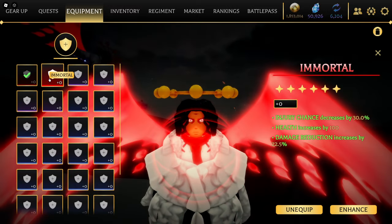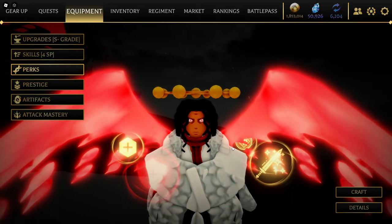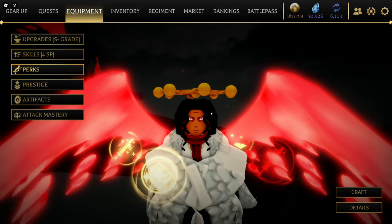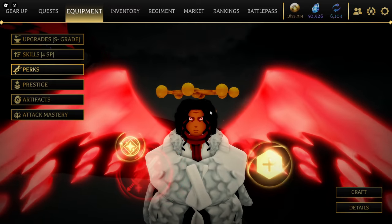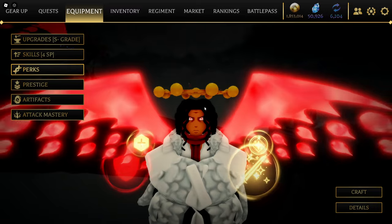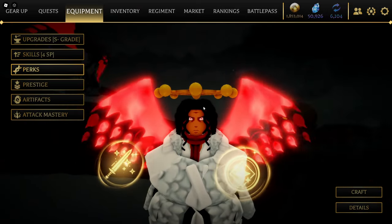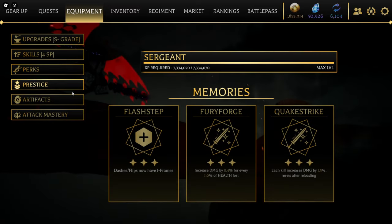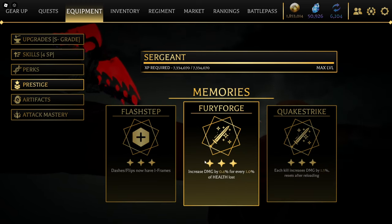I'm running this build — I have like three legendary perks, two of the same ones right here, and some others. For prestige, the only thing I really don't want is this right here, because it doesn't really affect my Titan or Titan form, and I don't care about my damage increasing over time as I lose HP. So I might end up removing this and adding armor, or something that helps me heal every Titan kill.